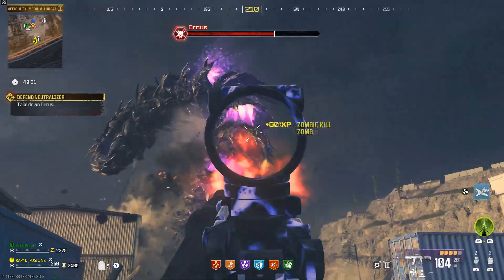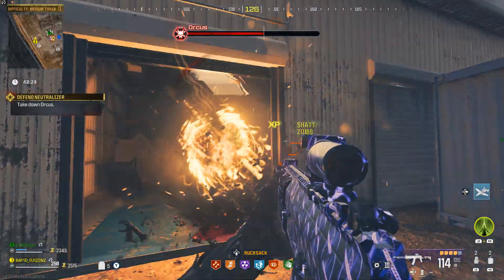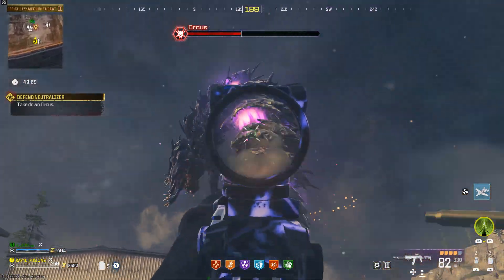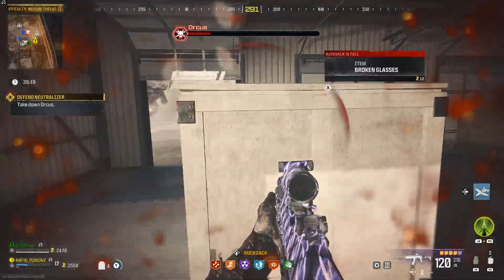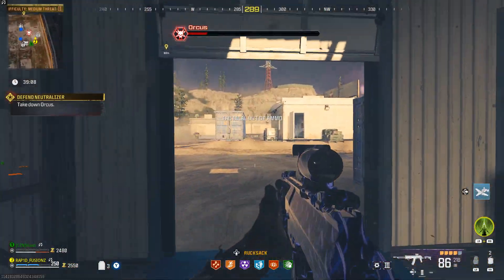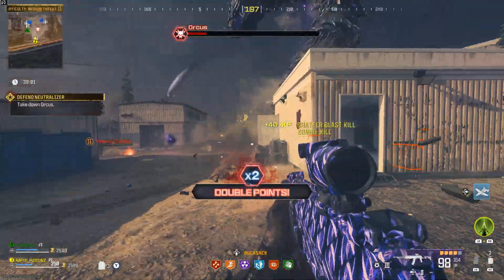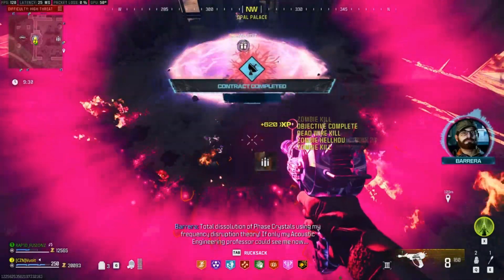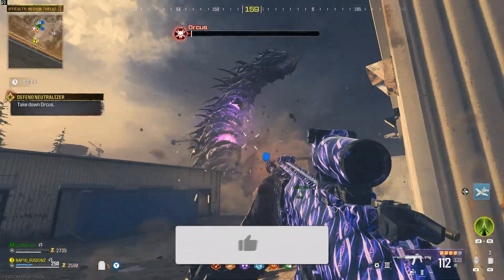This whole experience from the very start of the game to the end honestly just couldn't have gone any better. To do all three in one game — take out the Mega Abomination, get a ray gun schematic, and then complete the end boss fight — is just insane. I wanted to show you what I went through over the weekend, how we did it, what we got, and provide a little proof. I know some people have been claiming they pulled the ray gun schematic without showing any proof, so this video shows you that we got it — we did everything I said we did. Overall, it was just a great experience.